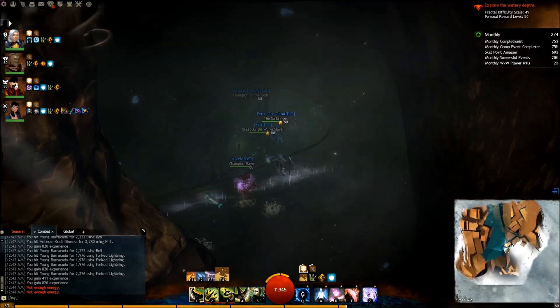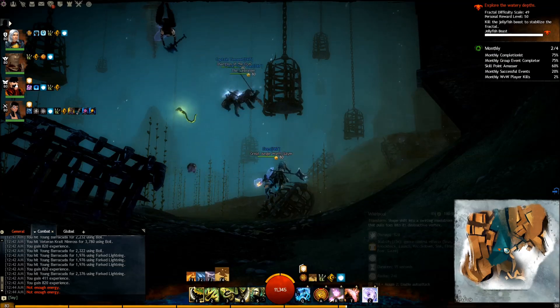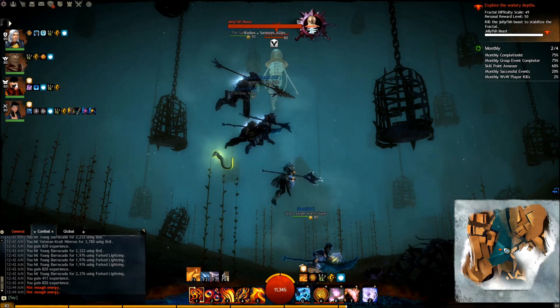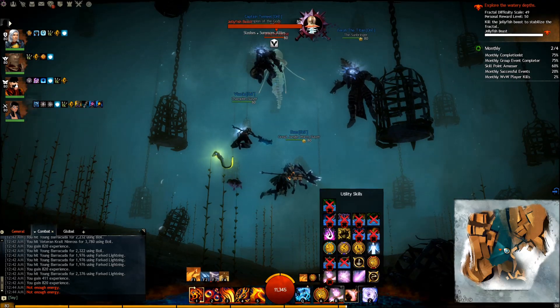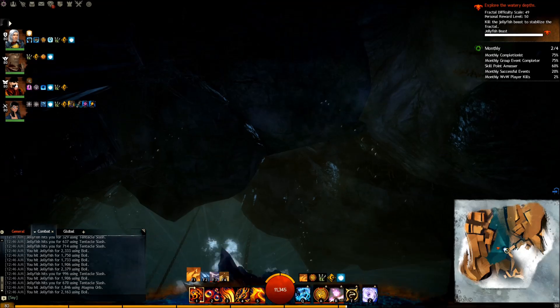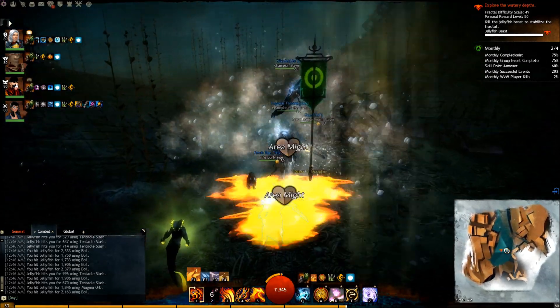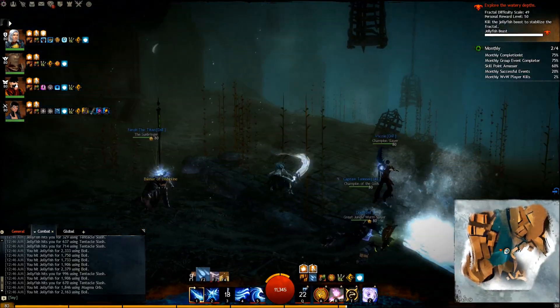For this boss, take DPS-oriented skills such as Arcane Brilliance, Signet of Fire, and Arcane Wave. You'll also want a stun break. My preferred stun break is Glyph of Elemental Power so that I can maintain burning or chill on my enemies to help improve DPS or be a little bit more defensive. To stack might, use your Fire 2 skill which produces a fire field. To aim it, you'll want to look up, move around a little bit to lock your camera, and then cast it. It will appear in the ground in front of you.